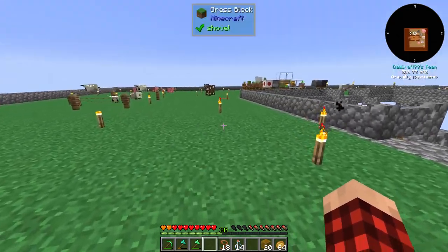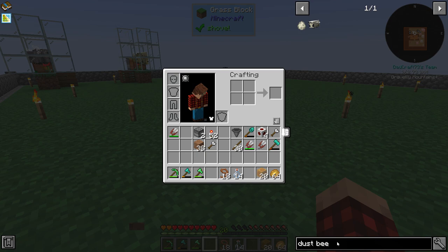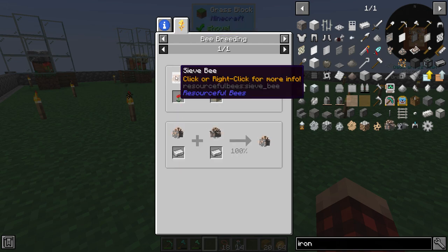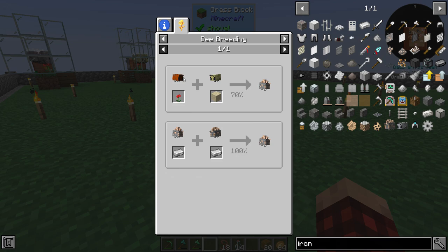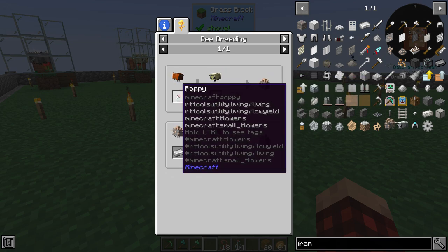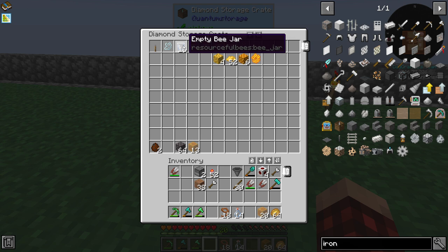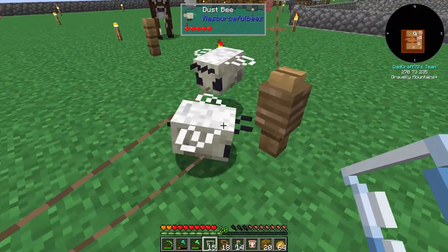Let's look at the iron bee. We can take a sieve bee, breed it with a sand bee, and we get an iron bee — at least maybe a 70% chance to get one. We have a couple of sieve bees, so let's try it right now. Why not?